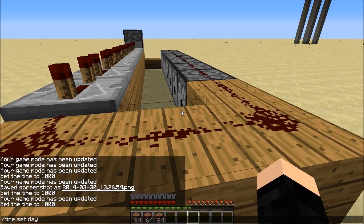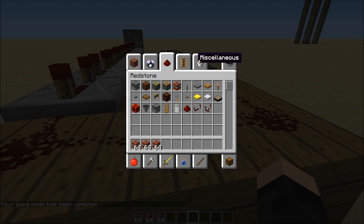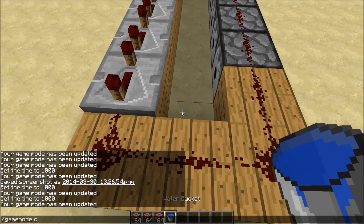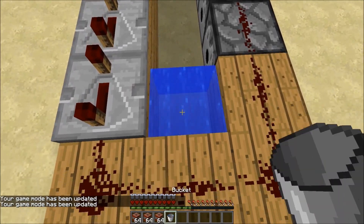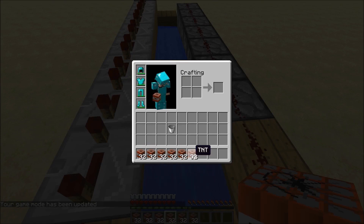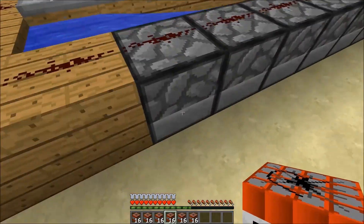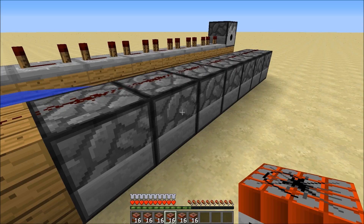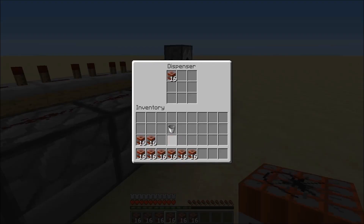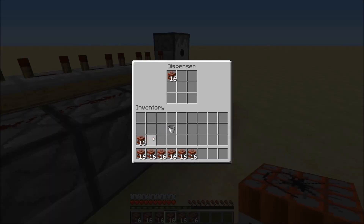Quickly grab some water — I forgot about that completely. Place your water bucket here, and then split your stacks of TNT up depending on how much you've got. I'm splitting them up because I had three stacks, so now put a bunch of it into each dispenser like so.